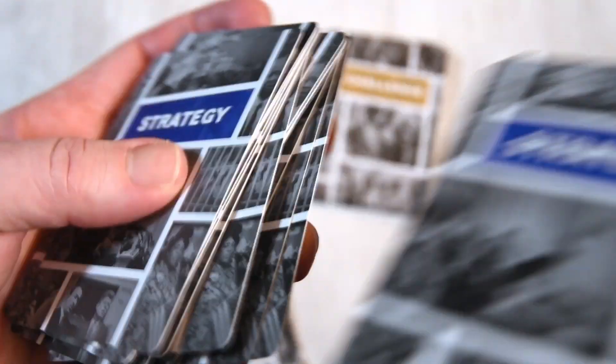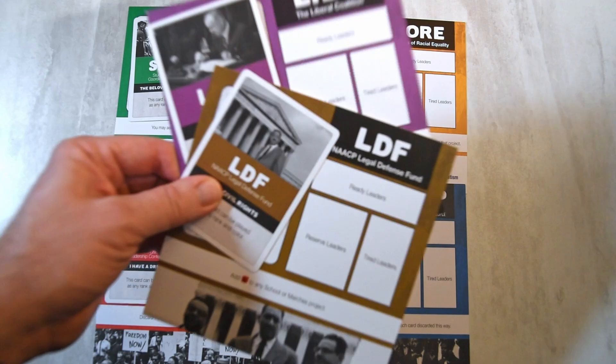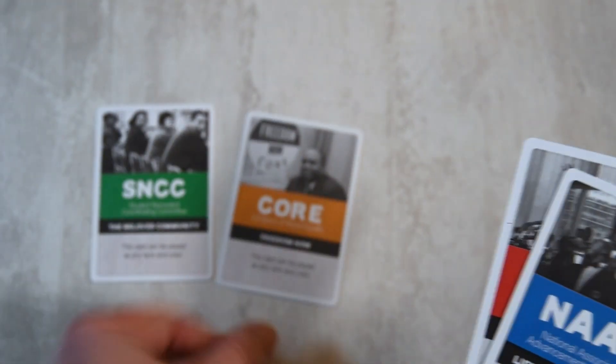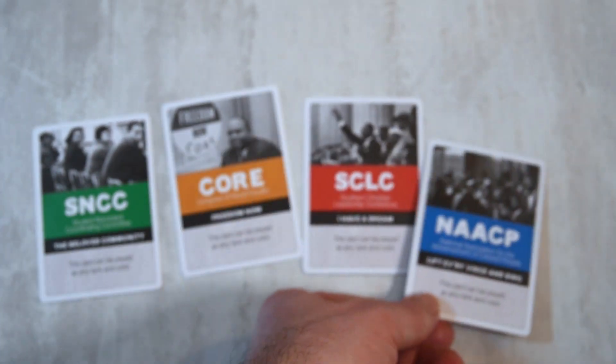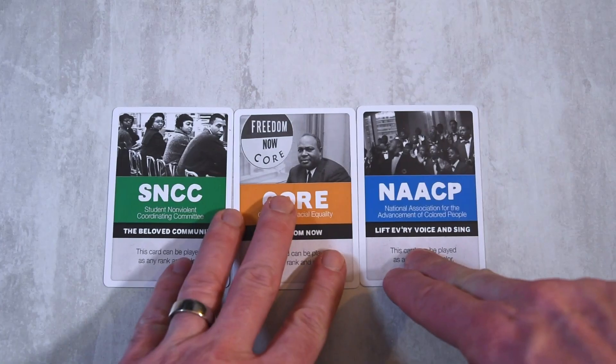Take the strategy cards and shuffle them to make the strategy draw deck. Each player selects an organization, not using the LIBS or LDF as they're reserved for 5-6 player games. Turn order will always be SNCC, CORE, SCLC, and NAACP. In this 3-player game, we'll use SNCC, CORE, and NAACP.